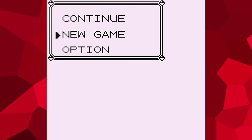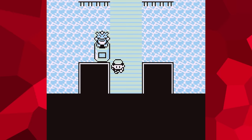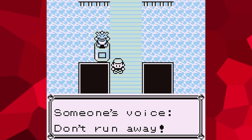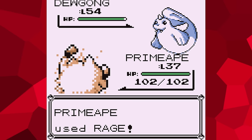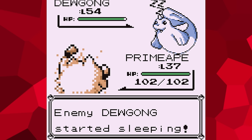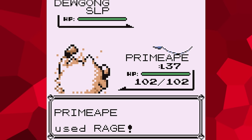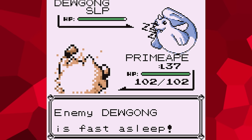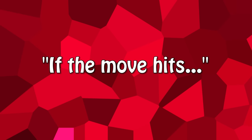It seems like the only thing we can do now is start over with a new save file. Or maybe we could do something else. Like I said earlier, I have actually come up with a solution to this puzzle. Because of the way the AI is programmed, combined with its limitless PP, there is nothing we can do about Dewgong healing itself. This means that the only way out of here is to lose the battle by taking recoil damage from Struggle. However, the only way for us to be able to use Struggle is to fully deplete all of our remaining PP. But if the move hits, it will only use up one PP and then continue on endlessly without further cost. The key words being: if the move hits.